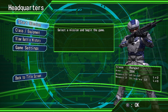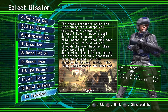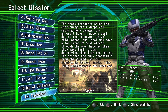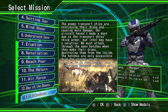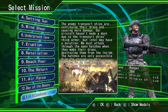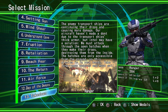Hello everyone and welcome to another episode of Earth Defense Force. This mission today is Takedown. The enemy transport ships are continuing their drops and causing more damage. Our aircraft haven't made a dent due to the transport ship's thick armor, but Intel may have a solution. We must attack through the open hatches when they make their drops, destroying them from the inside. The hatches are only accessible from the ground, so this mission is in your hands. Take long-range weapons and move out.